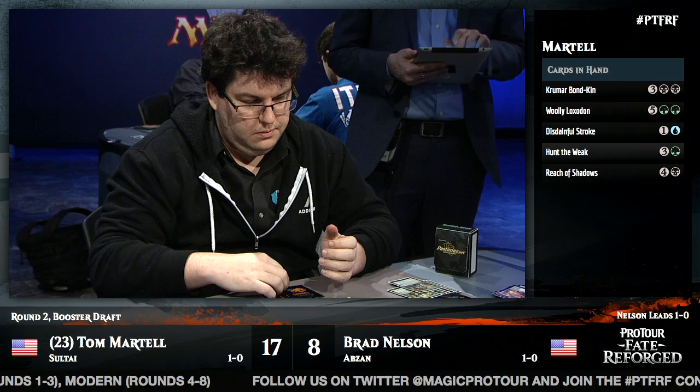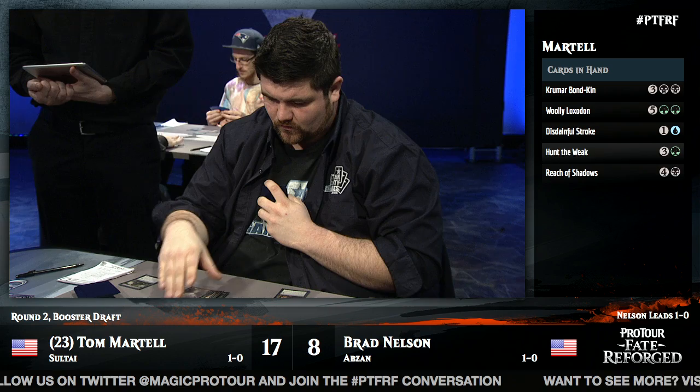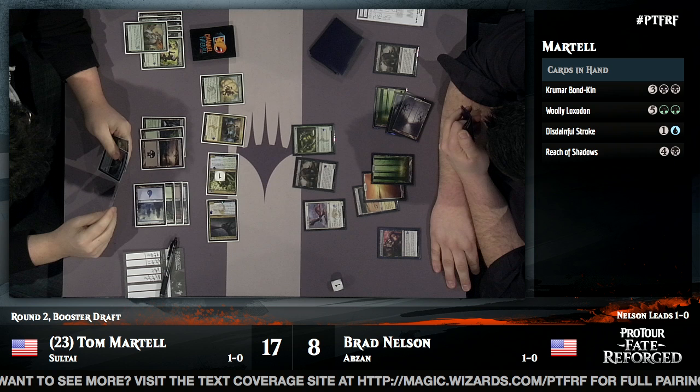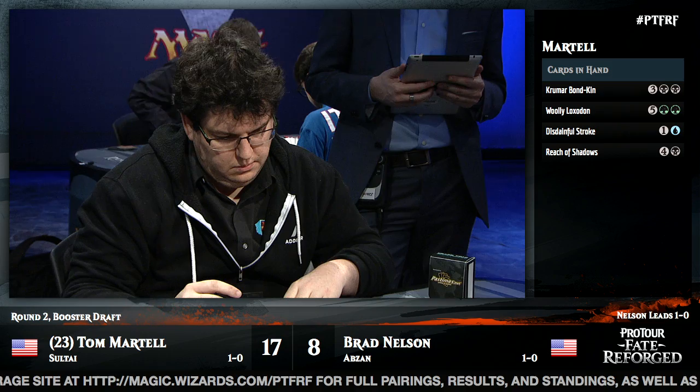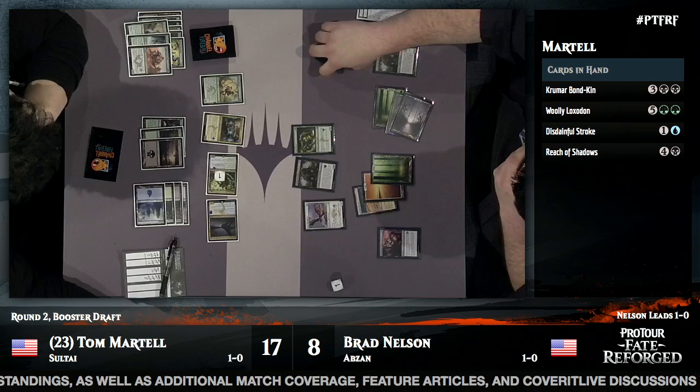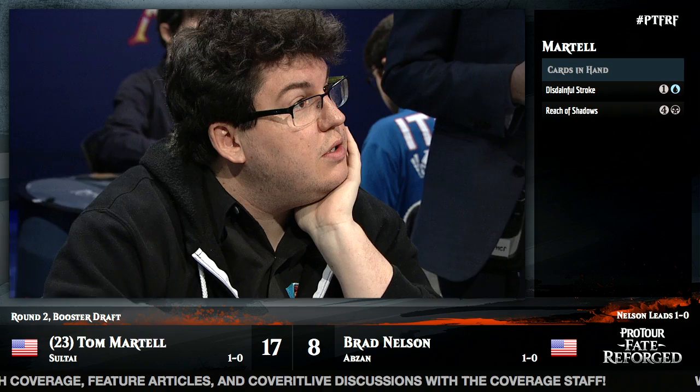Brad goes to eight. The Sage Eye Harrier and Silumgar continue to bounce off each other, but now with Silumgar combined with a 7/7 Sagu Mauler, Tom can attack for seven each turn until Brad adds something else. Rakshasa's Secret for Brad Nelson — Tom has four cards and must choose which two to discard. Unfortunately they're all relatively powerful cards. Tom drops the Krumar Bond-kin and the Woolly Loxodon, giving up on attacking with big ground creatures. Martell is holding a Disdainful Stroke and Reach of Shadows. Brad just packs it in — Tom Martell evens the matchup, one game apiece.